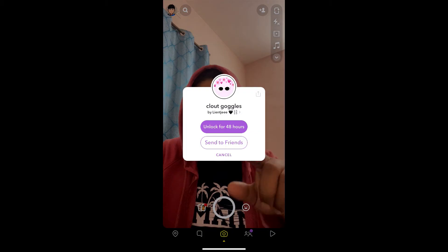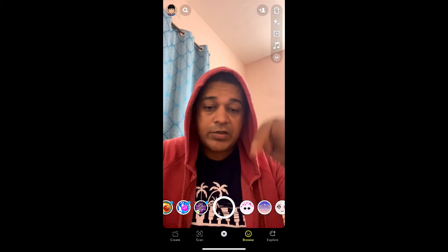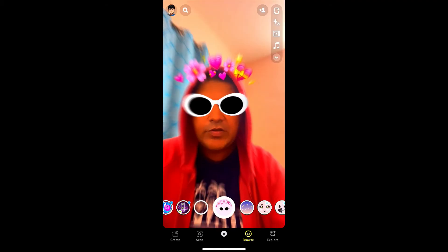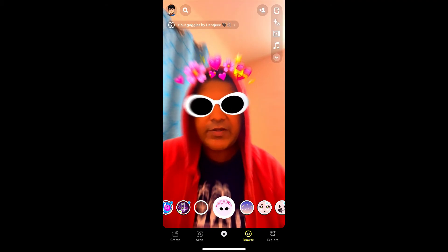You will see a pop-up on Snapchat saying 'Unlock for 48 hours' — tap there. And there you go, you got the filter! That's it guys. Likewise, you can get this filter on Snapchat. Thanks for watching the video guys, see you in the next video!